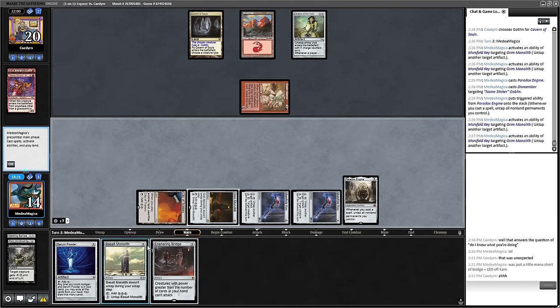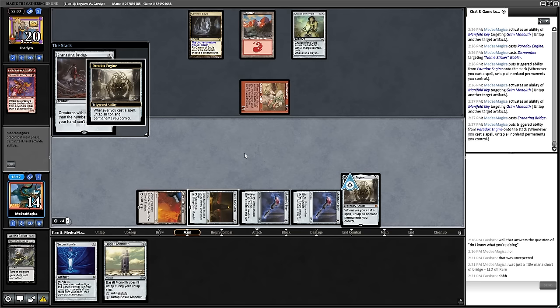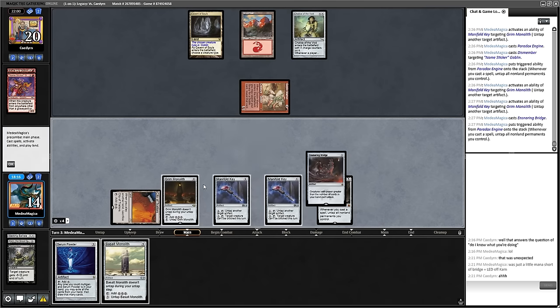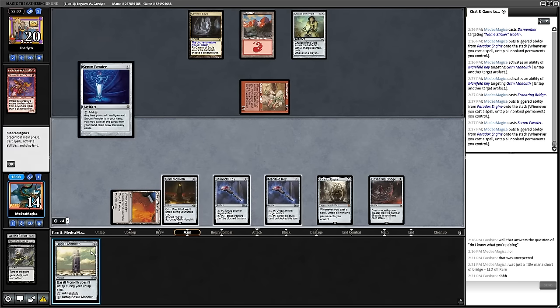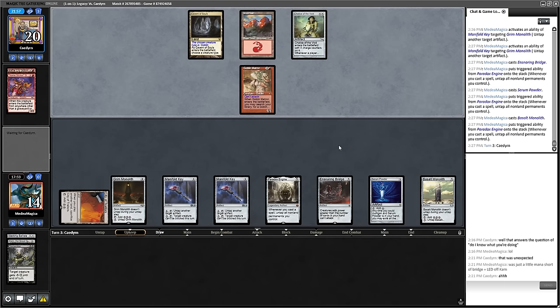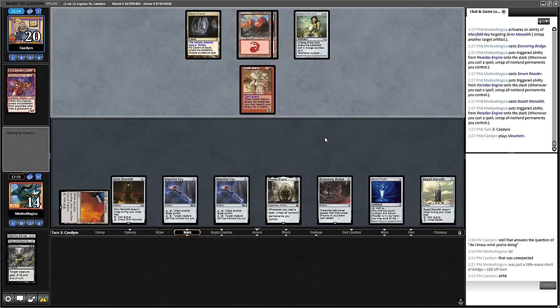We lose a couple life to untap all this stuff and then I get to vomit the rest of my hand into play. Drop the Ensnaring Bridge, untap everything, cast both of these. Now we are safely hiding behind Ensnaring Bridge and we'll draw One Ring or Karn or whatever and go from here. Blood Moon is a thing — that means I can't pivot with something like Urza's Saga, but this is probably not the end of the world.